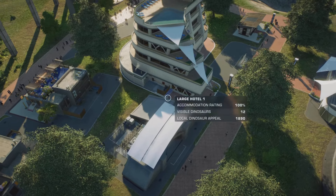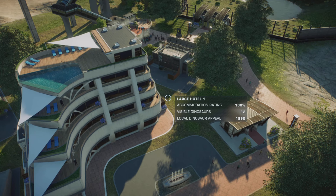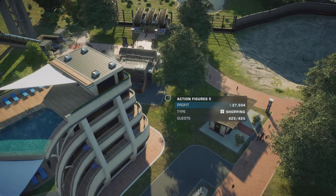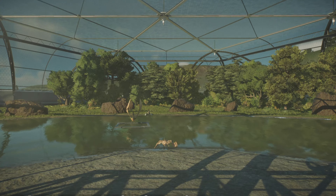In this next section we have bento sushi, root beer, another shelter, a large hotel, more of a standard hotel with a swimming pool — or a heated swimming pool — on the roof, and some action figures. And we have in here our Aviary.